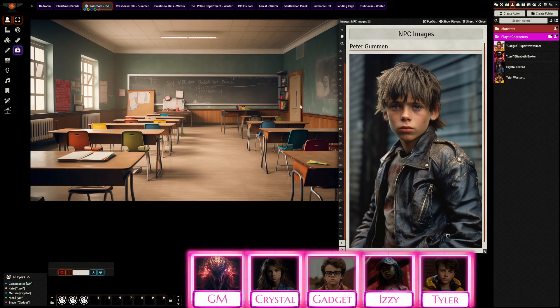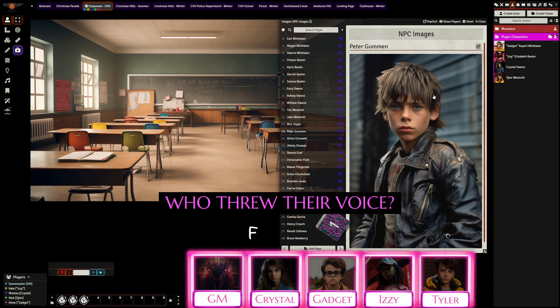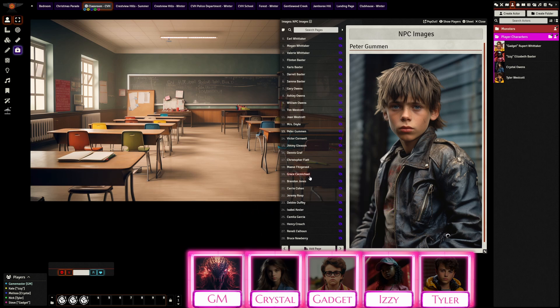Most of the class gets back to work; some others are looking at each other in shock, whispering at their desks. Tyler asks who made the 'Peter Dumman' joke — the GM says it was thrown voice and you can test for it with disadvantage unless you have the Perceptive trait. Crystal has Perceptive but she's too shaken, staring at the blood. The GM confirms: it was definitely a guy, but you didn't see who threw his voice.